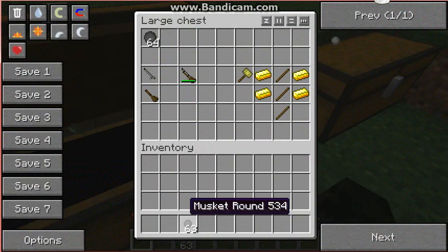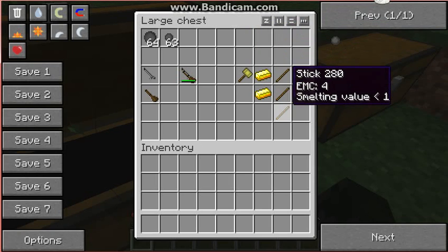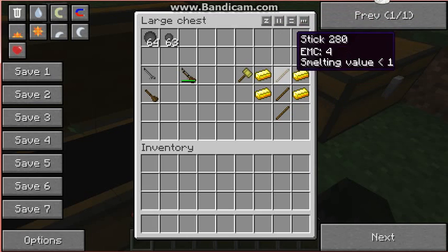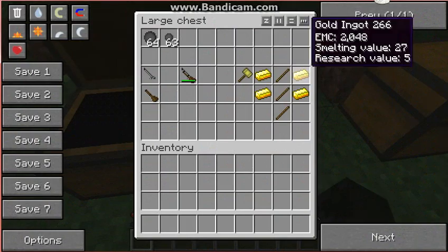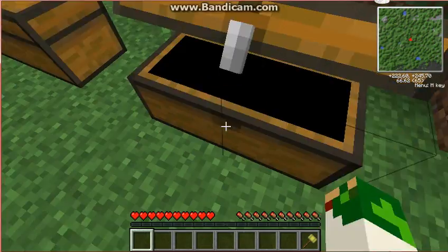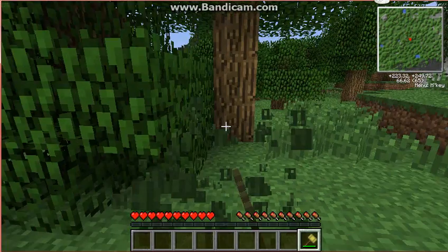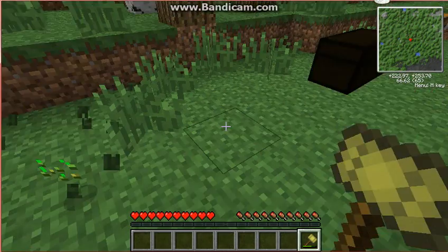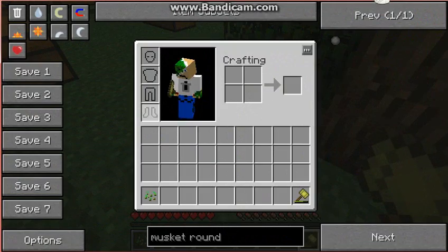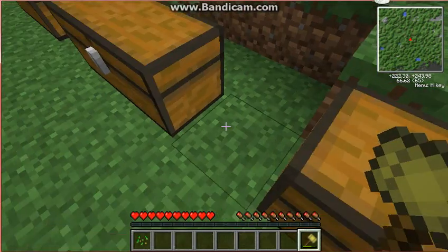Here we have a war hammer — it comes in all resources, I chose butter. It's crafted with three sticks and four of any ingot. What it does is it has really strong force when you swing it — it can kill things easily. Wow it goes down fast, holy crap. Must be the butter-ness of it.